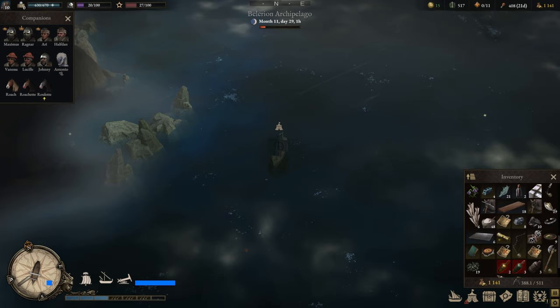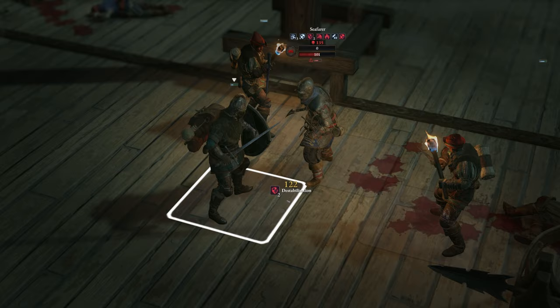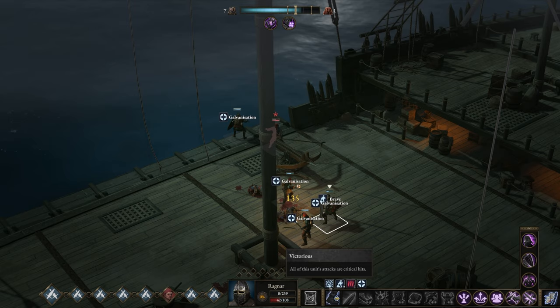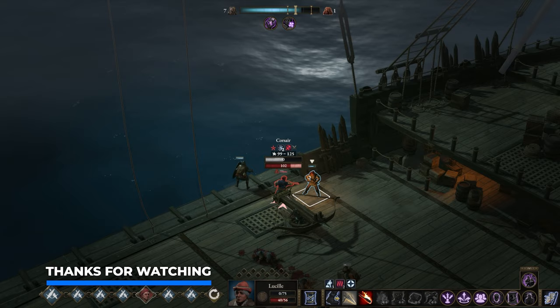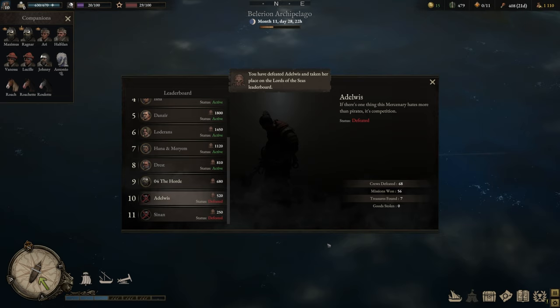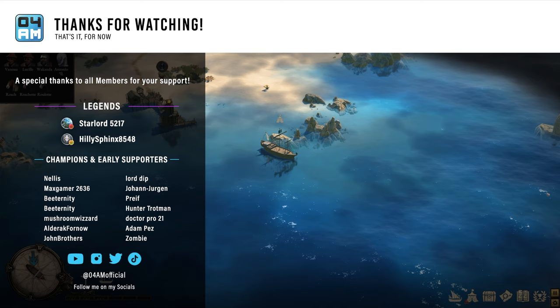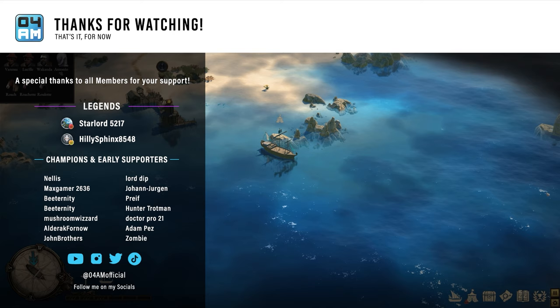That's it for today's guide — that's everything you need to know to unlock the legendary Ballista blueprint and build it on your ship. If you find this video helpful, be sure to hit that like button — you have no idea how much you help out the channel and other people looking for a guide like this. I'm very curious what you guys think about the new Balerion update, please share your thoughts in the comments. Join the Discord with thousands of members where we can continue the discussion, and subscribe for more guides. It's 4am out, I wish you an amazing day — catch you in the next video, take care, peace.